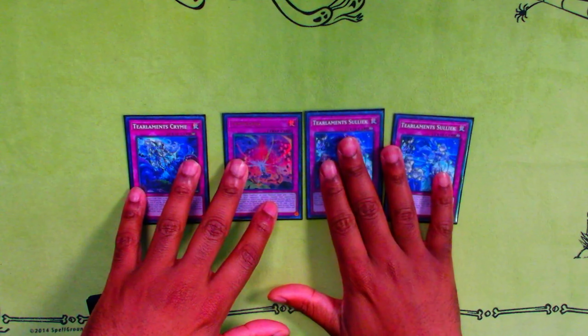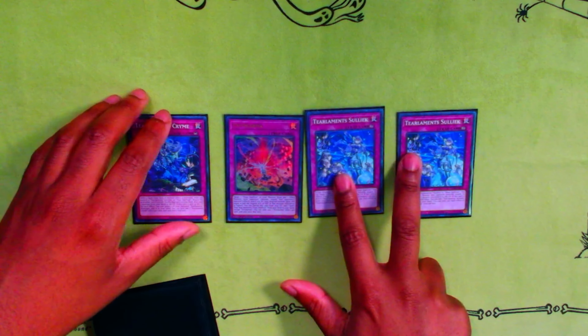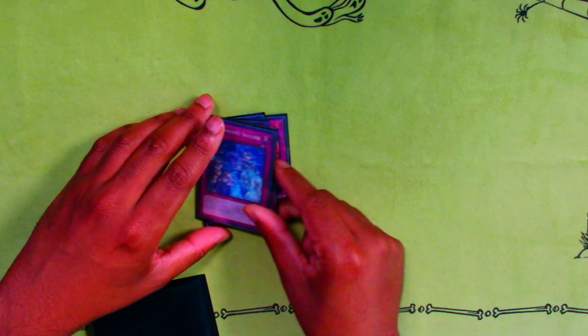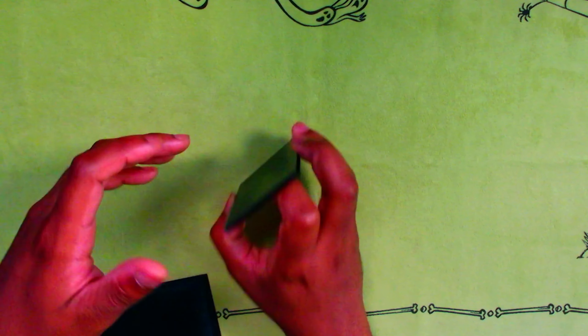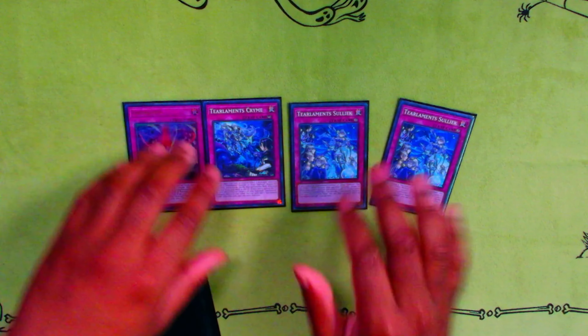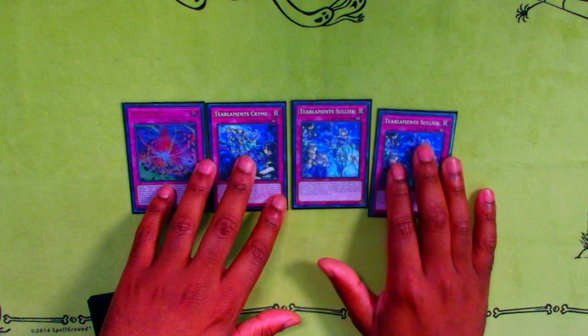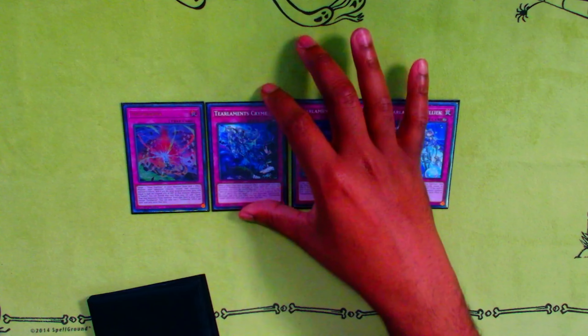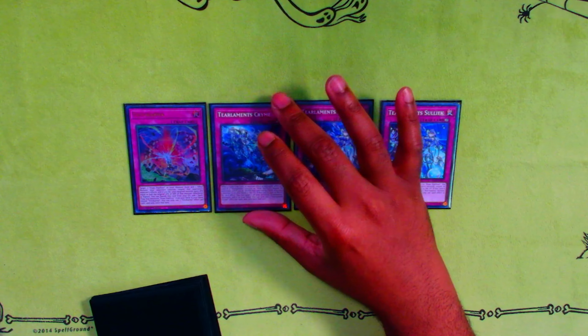For spells, I play double Scream — two feels perfect, though you could play three. For the foolish package, I play one Foolish Goods and one Foolish Burial. Goods came up a lot, which is fantastic for a one-of. Foolish Burial basically just says mill five for the most part and helps you get your engine started.